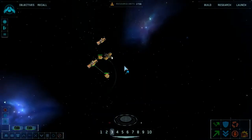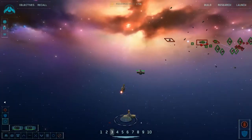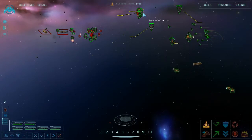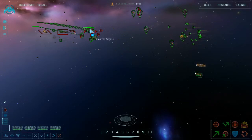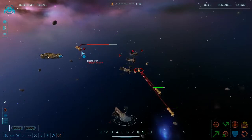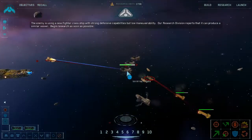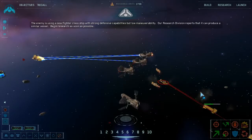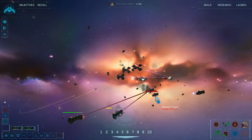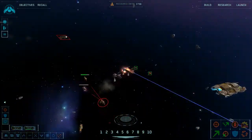I lost two of my salvage corvettes, which is sad. Group three destroyed. Engage capital ship. Let's speed it up. The enemy is using a new fighter class ship with strong defensive capabilities but low maneuverability. Our research division reports that it could produce a similar vessel — research assumes it's possible. This is getting ugly fast.